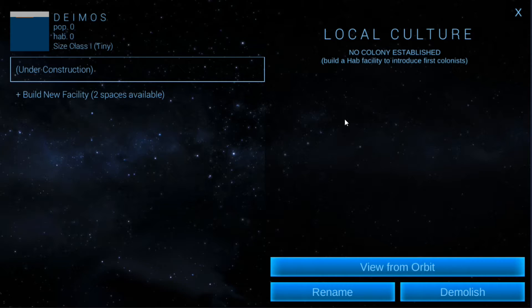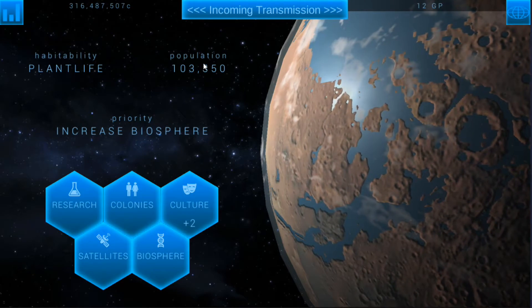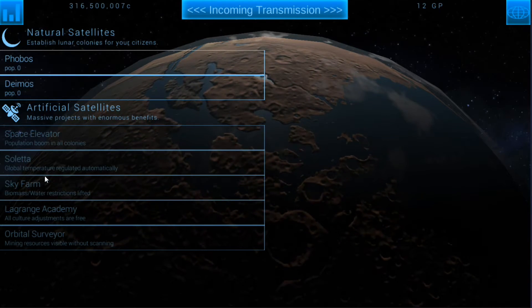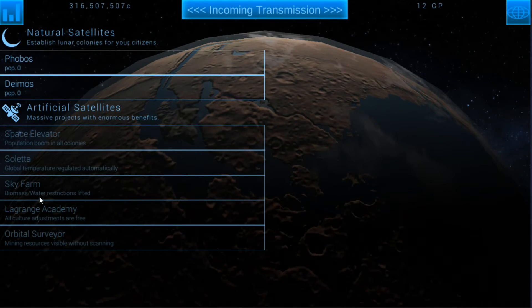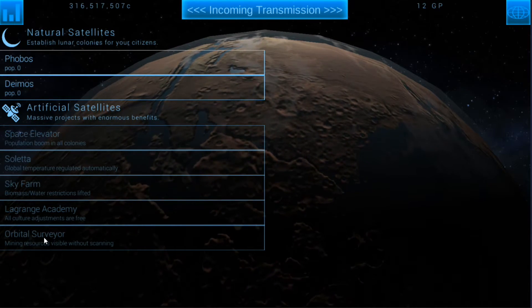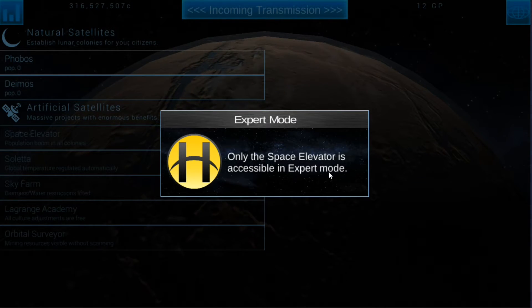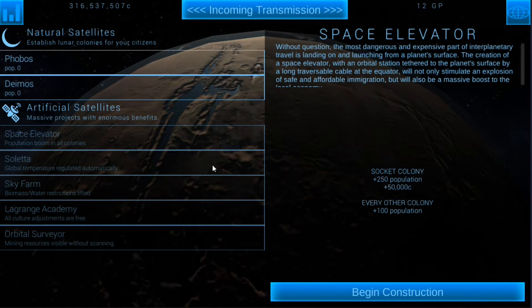I believe that does count towards your overall population so that should get us more culture points having those two hab domes. In the satellites, artificial satellites: we've got the Space Elevator which gives a population boom in all colonies; Saleta which regulates global temperature automatically; Sky Farm so biomass water restrictions are lifted; Lagrange Academy so all culture adjustments are free; Orbital Surveyor with mining resources visible without scanning. Only the space elevator is accessible in expert mode — it's like I can only build the space elevator. I've never made it this far in expert mode to figure that out.